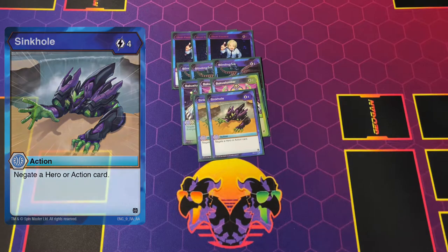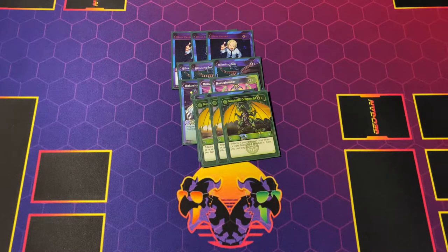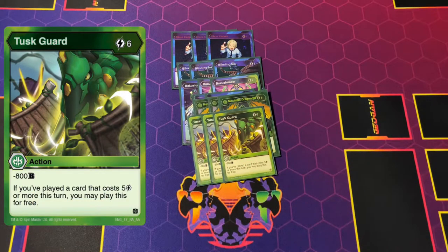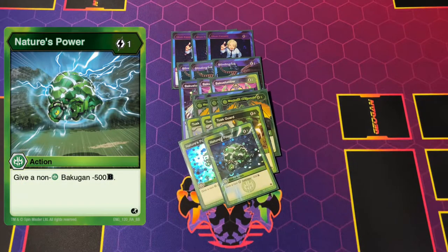For evos, we have Dragonoid Maximus of course — in Ventus Sink you want to get the trifecta ability off. With three cores you wait until turn three for Drago, or with Falcon you'd wait until turn two. He's strong when he comes out — I nearly won every brawl when he came out. We also have Tusk God, which you can play for free anytime you use Maximus or any other five-cost card. We have two Nature's Power — I was skeptical but glad I didn't face any Darkest Falcons.